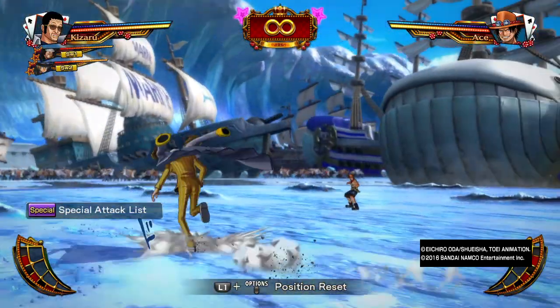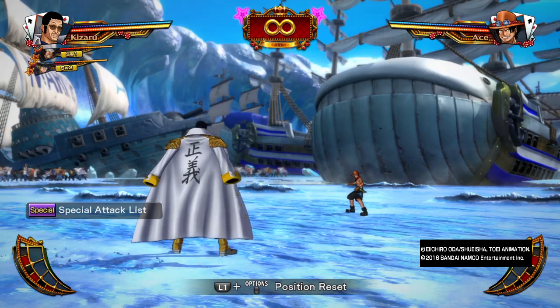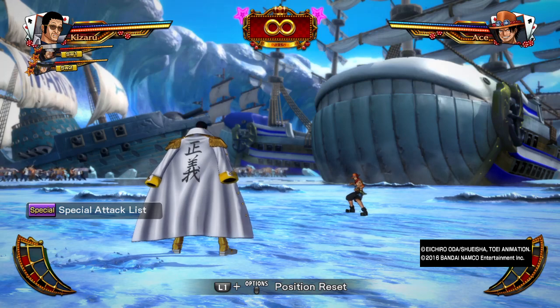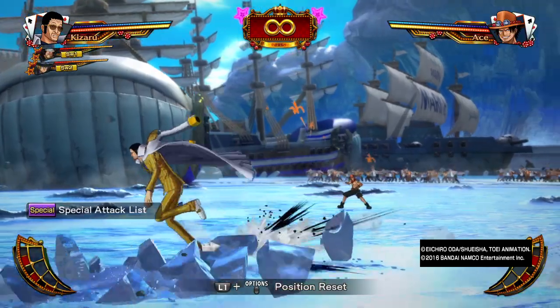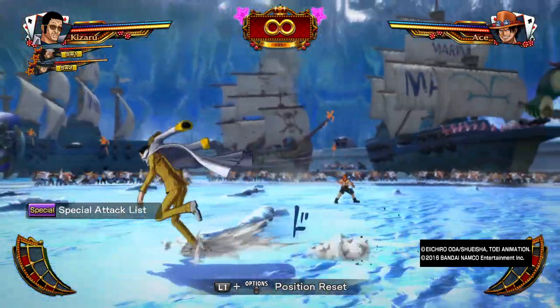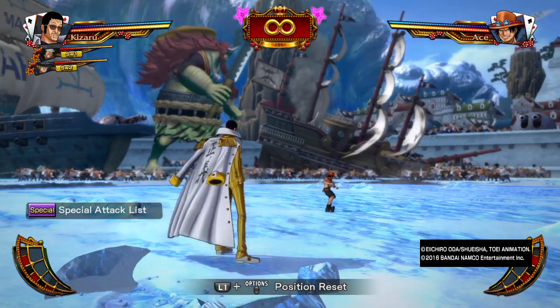If you're playing a close-range team against a character that's hard to get in on, this map will make it nearly impossible. There are no buildings to soak up range moves, so you're at the mercy of every ranged character. Characters like Frankie, Gecko Moria, and Crocodile will make it hell for you because you can't really do anything. The element of surprise that normally lets close-range characters get in — that's completely gone here.